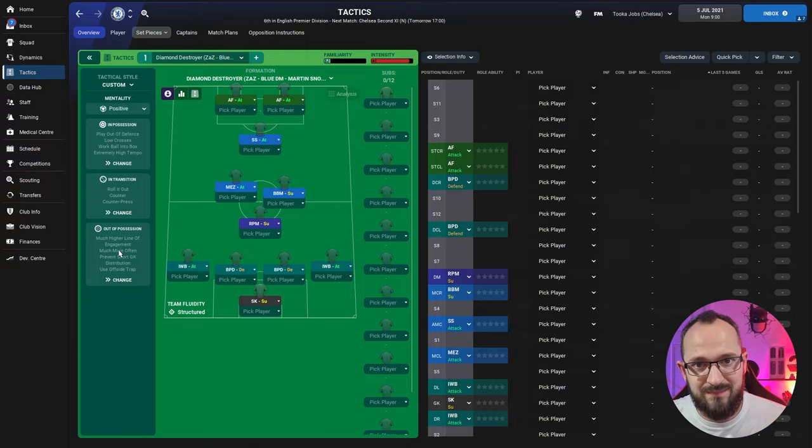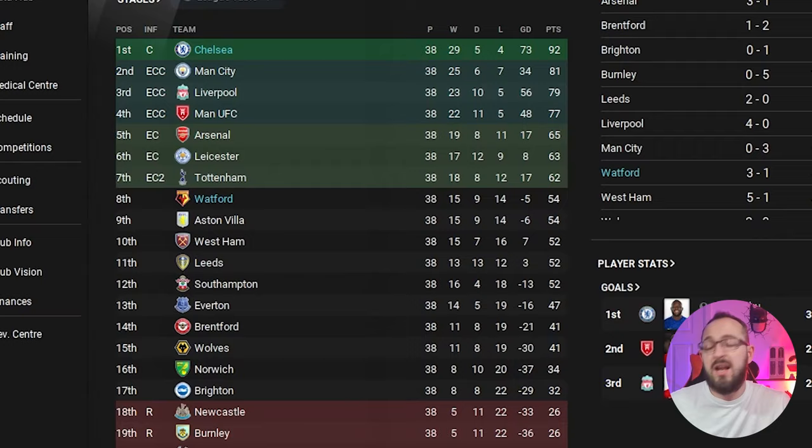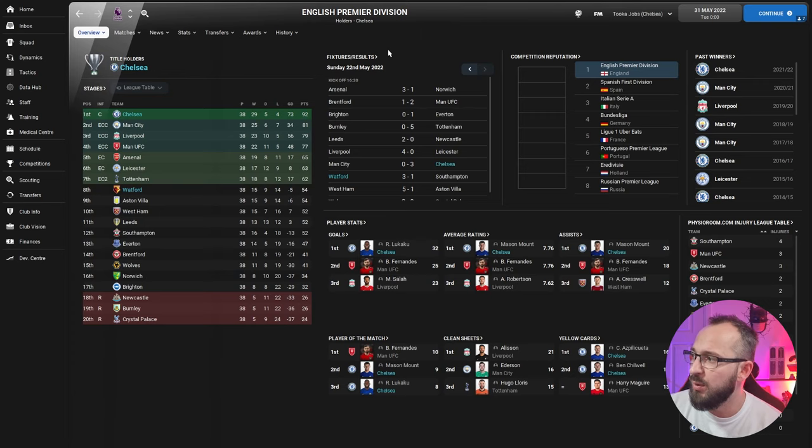Back in the Premier League at the end of the season — Chelsea and Watford were the teams tested and they did very well. Chelsea topped the table, which they should with a good tactic and good players. They got 92 points, 11 points above Man City, only losing four games. Watford, on the other hand, are underdogs predicted for relegation, so coming eighth is actually really good.